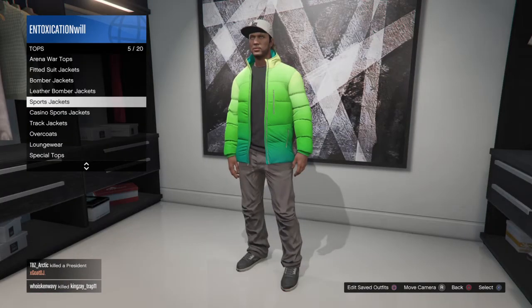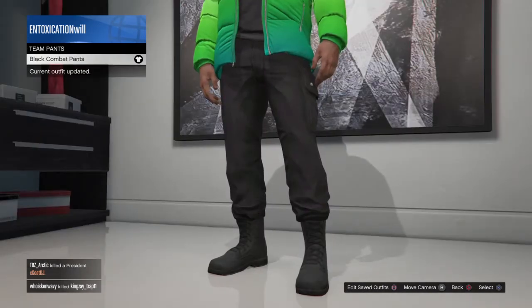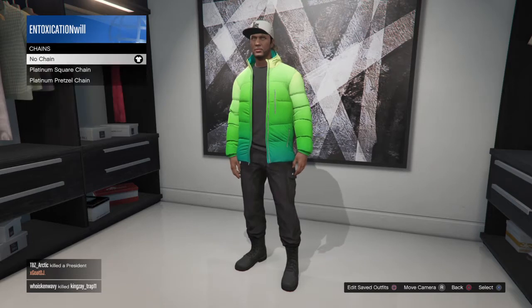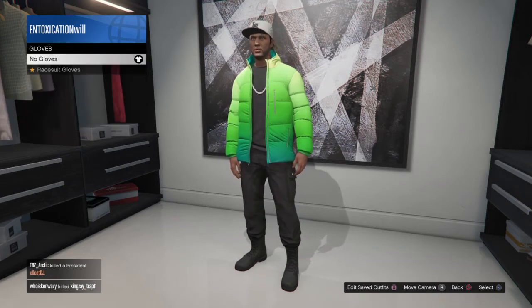Whatever color you want, or you can get both. You're basically gonna want to have some kind of outfit — the clothes that you want on your alien. You want to put those clothes on. You can't have glasses, but you can have hats and chains and stuff like that.